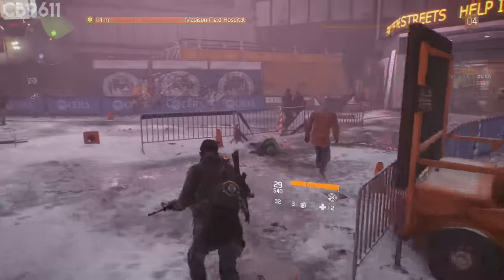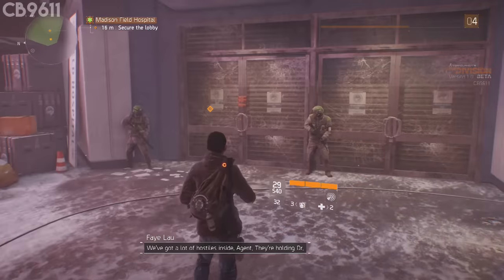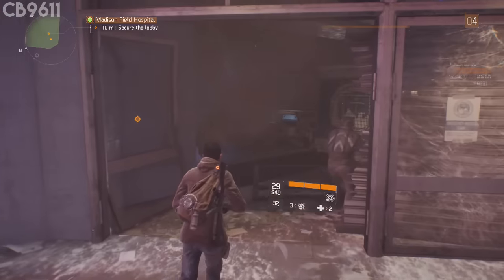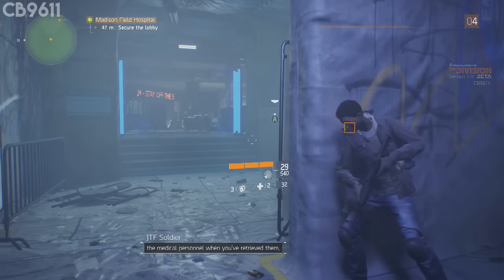We've got a lot of hostiles inside, agents. They're holding Dr. Candle and her staff. We need those personnel back at the base so we can get the medical wing functional. We'll hold here to cover your back, then escort the medical personnel when you've retrieved them.